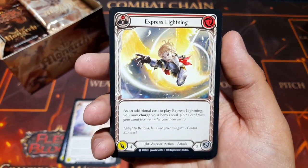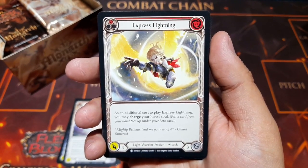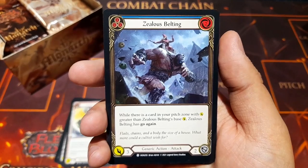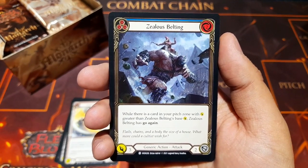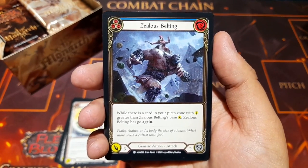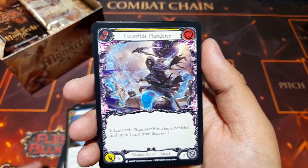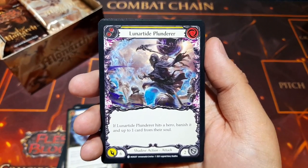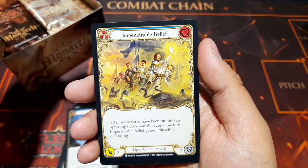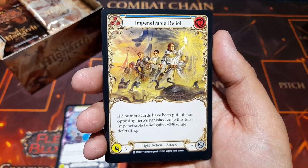We have Express Lightning — another light warrior action. There's an additional cost to play it, you may charge your hero's soul, and it's four damage for zero cost. Then a generic action, Zealous Belting: while there is a card in your pit zone with damage greater than Zealous Belting's base damage, it gains Go Again. And Lunatide Plunderer — a straight shadow action: if this hits a hero, banish it and up to one card from their soul, working really well against heroes that charge their soul.